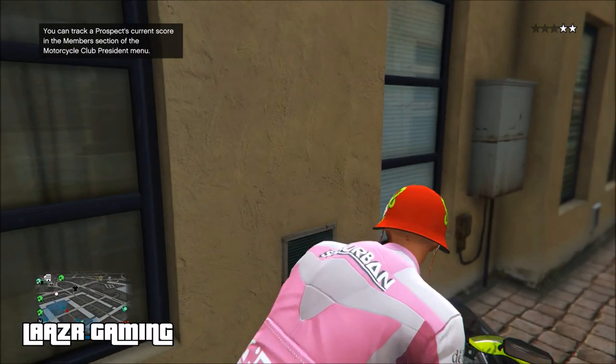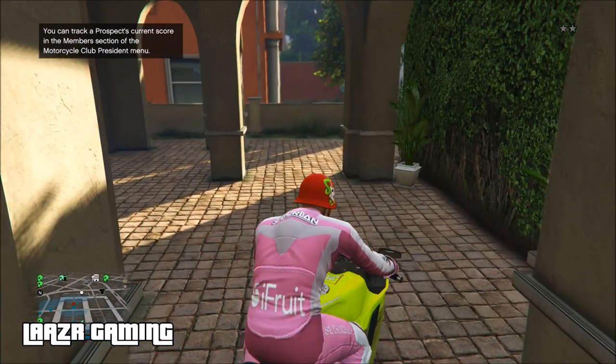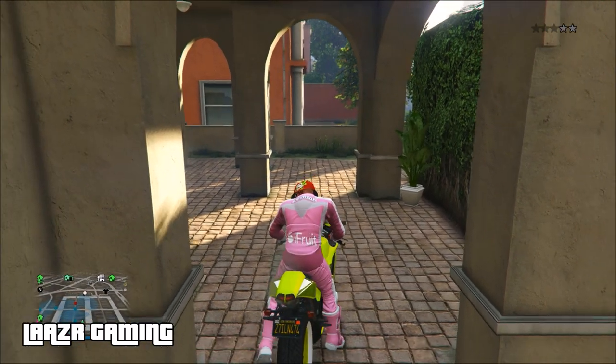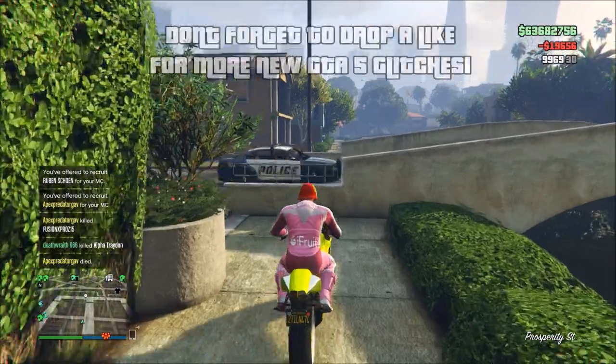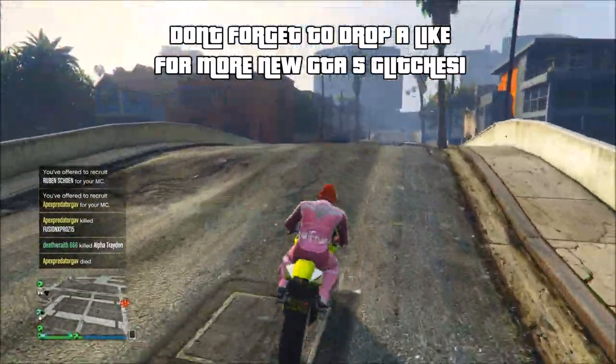Once you're there, just get any motorbike — it doesn't have to be any specific one. However, I would recommend calling up the fastest motorbike you own. In my case I'm going to be using the Bati 801 — it's not the fastest but it's pretty good at pulling wheelies, and you will need to pull a wheelie to do this launch glitch.